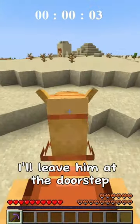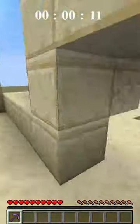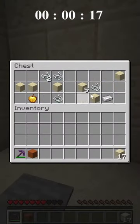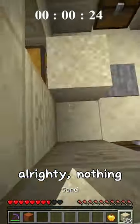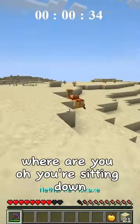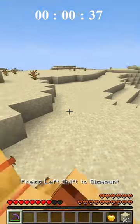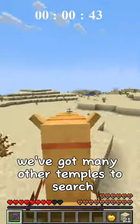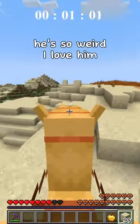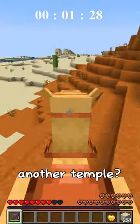Minecraft but I'm riding a camel. There's one right over here - I'll leave him at the doorstep. Take the golden apple. Where are you? You're sitting down - come on, let's get going, we've got many other temples to search. Another temple!